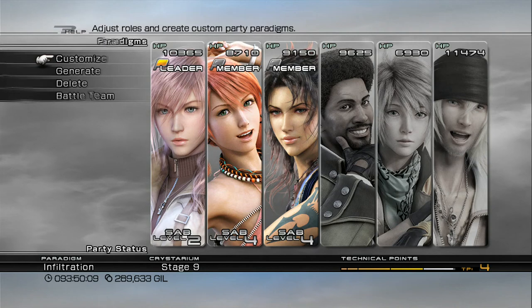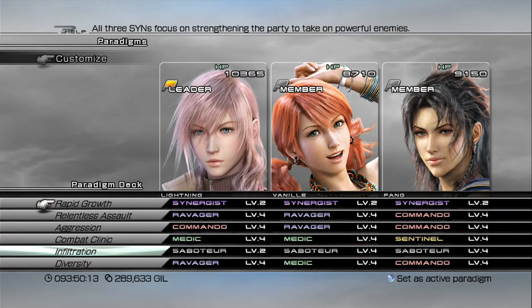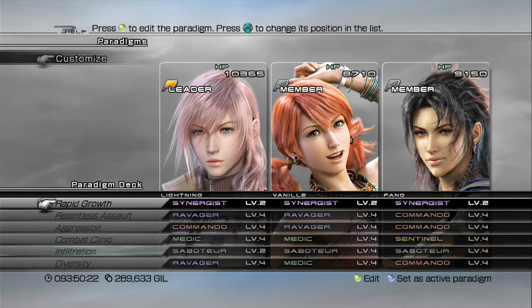Finally, let's talk about the equipment and paradigms before we conclude this episode. On the next episode we're going to start the final battle. The paradigms for my battle team are Rapid Growth, Relentless Assault, Aggression, Combat Clinic, Infiltration, and Diversity.